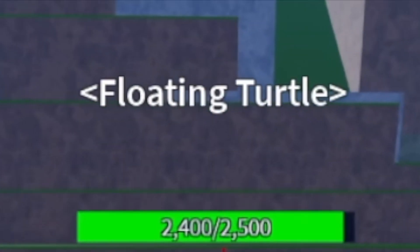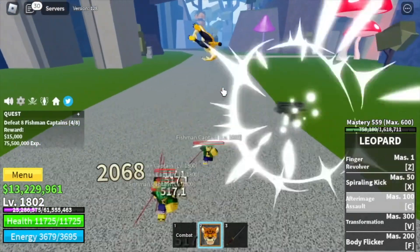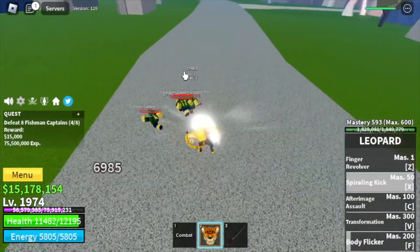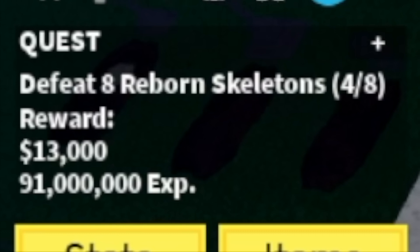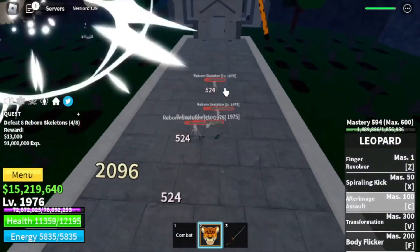Next island is the Floating Turtle. We're going to start defeating the Fishman Captains here — Fishman Captains only. We're going to skip all the other mobs on this island because this is the most efficient way to grind. At level 1975, next island is the Hunted Castle. Our only target is the Rorn Skeletons — they're very easy to defeat, same concept as the Fishman Captains.